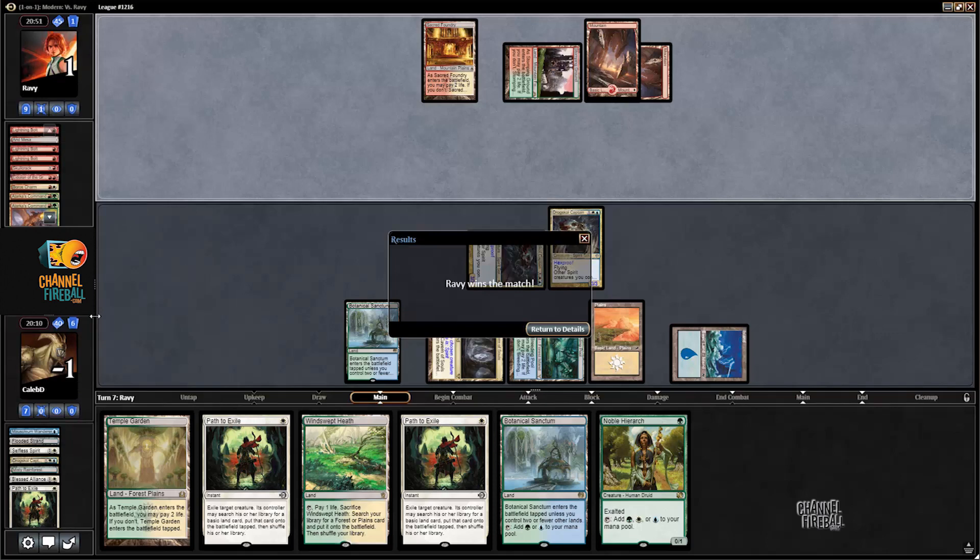Blessed Alliance and Rorix Warmonger aren't bad — I think Warmonger's a little bit better. Sometimes they bring in Path to Exile, but usually they have to use Path on like a Drogskull Captain at some point, and then Rorix Warmonger, if it goes unanswered, is just the bee's knees. It's a slightly better hoser than Blessed Alliance, but the Alliance is so good against Infect that I'm still happy with it. Steel of the Godhead is also something you can steal game ones and game twos with.